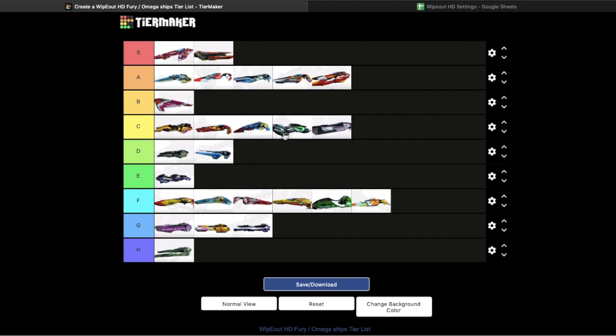C tier ships I would definitely consider viable for top 10 time trials, but you're more likely to get top 30 with these. I've done a lot of time trials in Piranha Fury and Piranha HD, because Piranha's my favourite team in the game. But generally speaking, my times are usually top 30, top 20, and in some rare cases top 10 with the Piranha. You can definitely set some very fast times with these ships, and in some very rare cases you can even set a world record with them, but in order to do so you're really going to have to push yourself and do well.